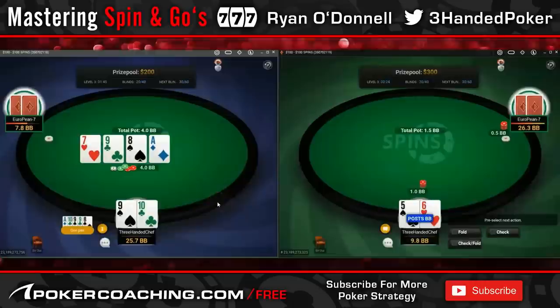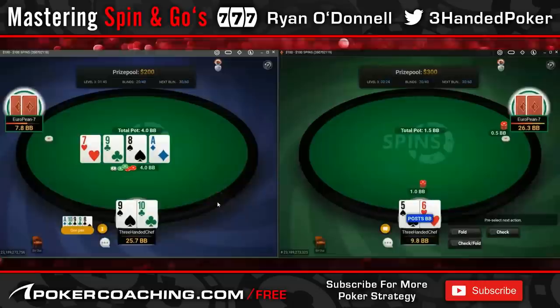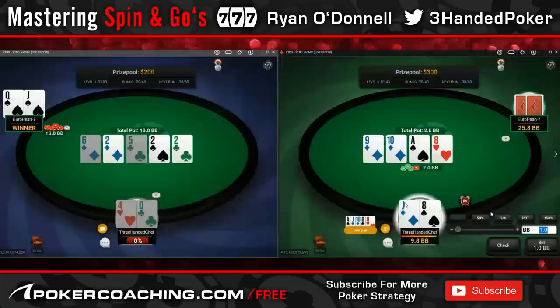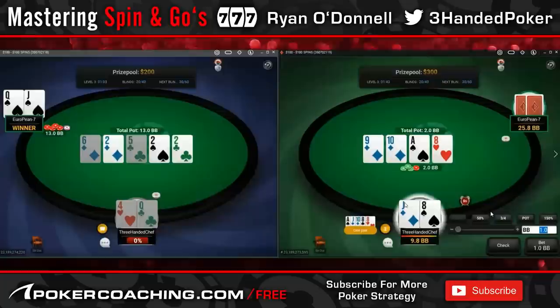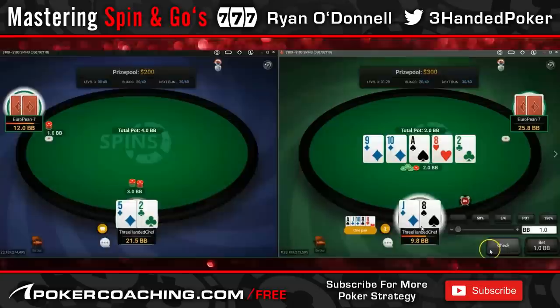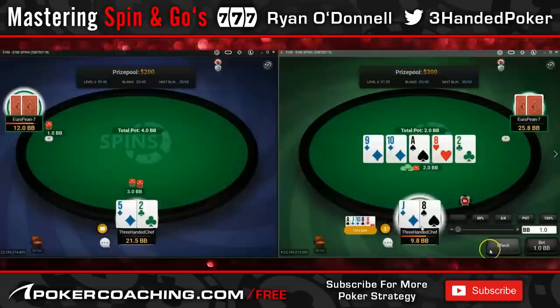There's a decent EV difference and it makes sense — we make 8x and 7x fold. With jack-8, against a C-bet, we can actually check-raise because we've got the over-card, an open straight draw, and a backdoor flush draw. I still want to realize my equity as much as possible. It would definitely be GTO-approved to re-raise because he hasn't got much 8x in his range. Without the diamond, it would never raise — with the diamond I think it's fine because we also block some of his continues like queen-jack.